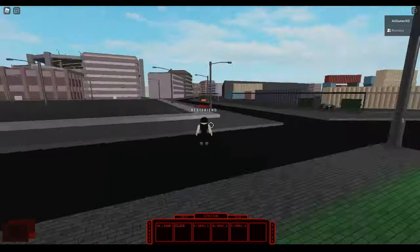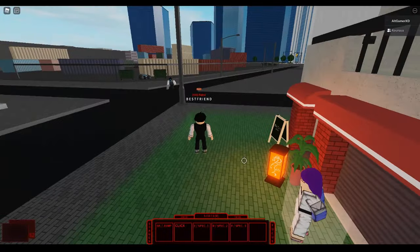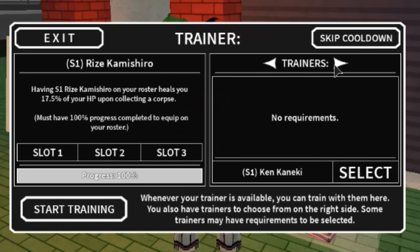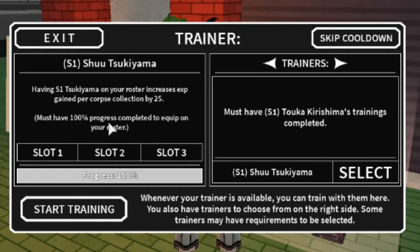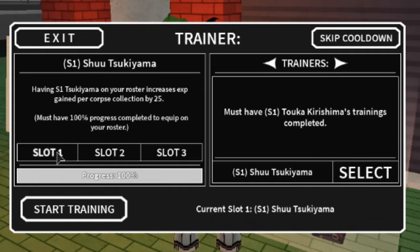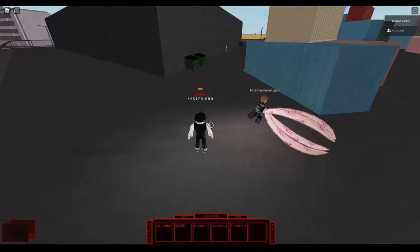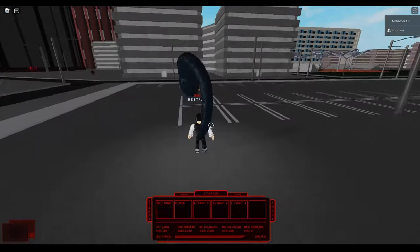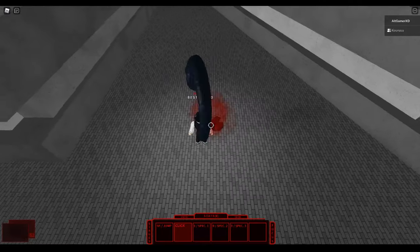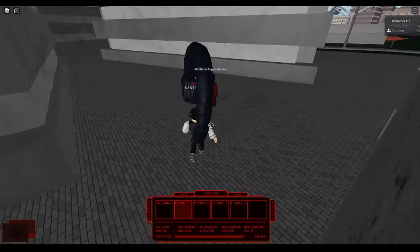So before you can grind and farm stuff like the Aogir members and CCG stuff, if you're a ghoul you want to go to the trainer and equip the Shu Tsukiyama trainer. This is what it gives you — you must have 100% progress completed to equip it on your roster. If you have it equipped on slot 1, slot 2, or slot 3, the buff is: having S1 Tsukiyama on your roster increases XP gain per corpse collection by 25. So when you kill a first class investigator, it gives you 25 more XP. It's really good for auto-clicking Aogir members and will help you level up a lot quicker. This is one of the reasons why I got to max level really fast in Rogul.